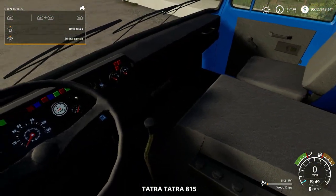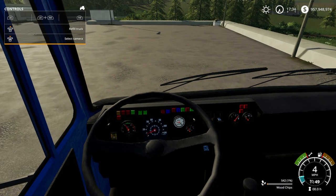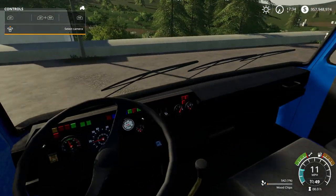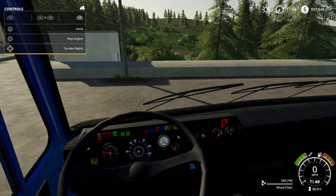This is what the inside of the cab looks like — it's not bad. Let's start it up. The gauges function — the revs are on the left and the speedometer is in the middle. The fuel gauge is functional as well.